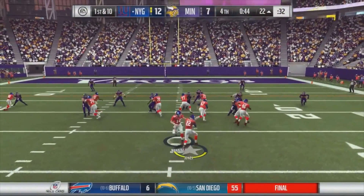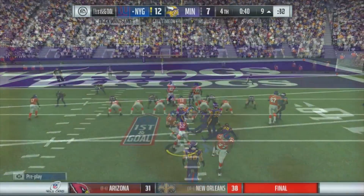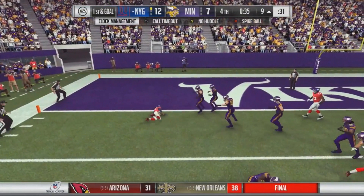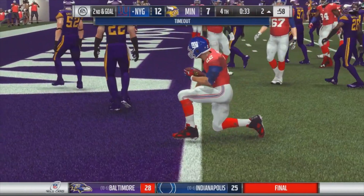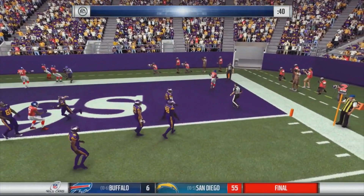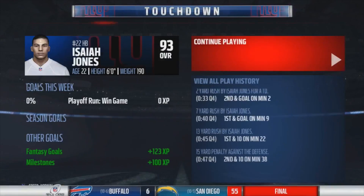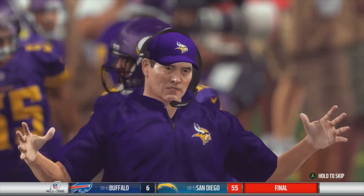Hopefully we can just hold these guys off and they do not score. We get the rock back — look at Isaiah getting out of the backfield, picking up the first down. I want to score. Trying to score but we couldn't keep our balance, couldn't get our foot in. That is all I got for you guys. If you enjoyed this video, make sure you hit the like button, feel free to subscribe, and I'll catch you guys on the next one. You guys be easy.